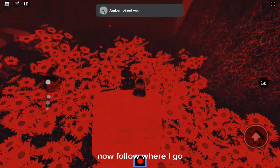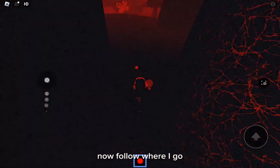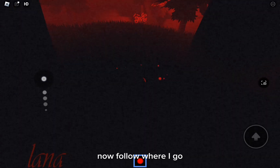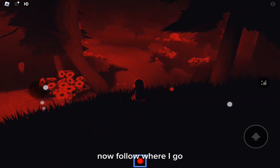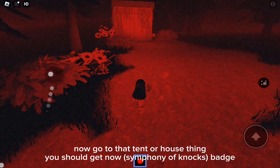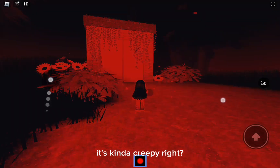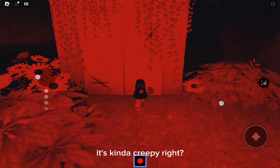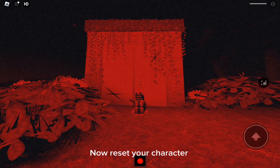Now follow where I go. Go to that tent or house thing — you should get the Symphony of Nox badge now; it's kind of creepy. Now reset your character.